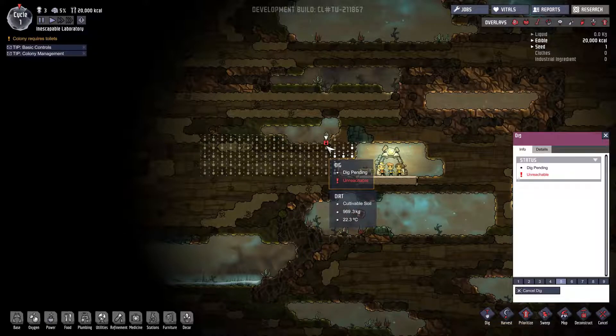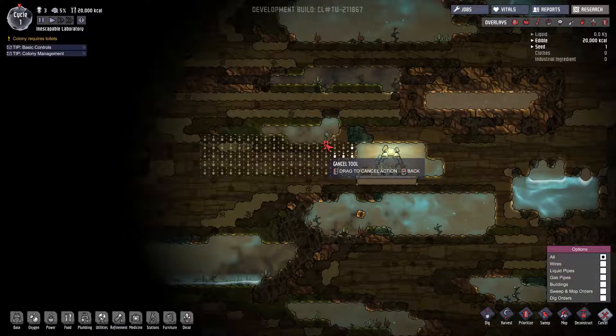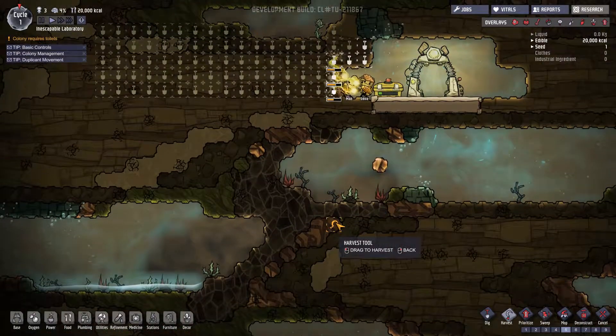It's telling us not to dig that plant, so maybe we can harvest it instead. Turns out I can't harvest it, so I guess we're just going to dig it out. Unpause — and they're all getting started. Beautiful. We will need to place down some floors and things like that.